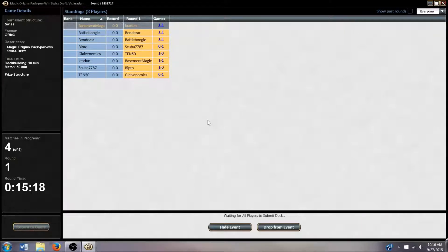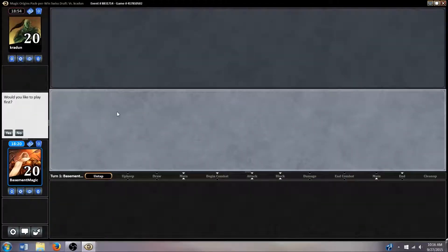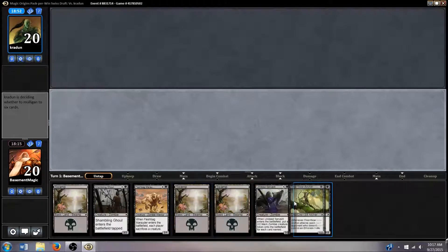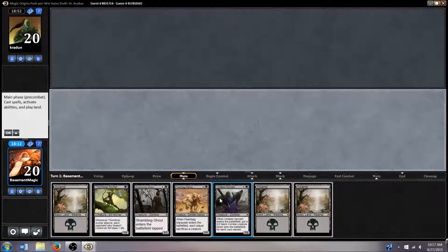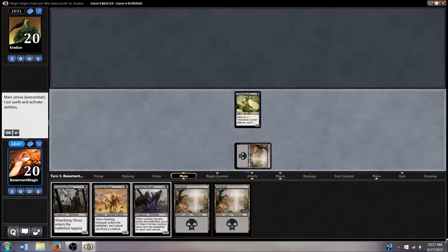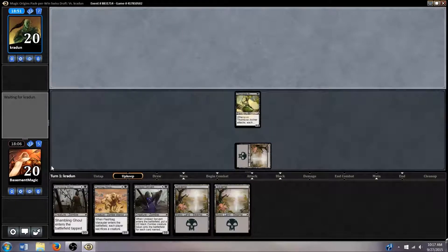We just need to have that real fast curve out like we did in game one. I'm thinking two Thornbow Archers, couple of lands, Shaman, Ghouls. Yep, that looks good. We've got the one, two, three, four drop — as long as we hit that fourth land we'll be able to play everything on curve.